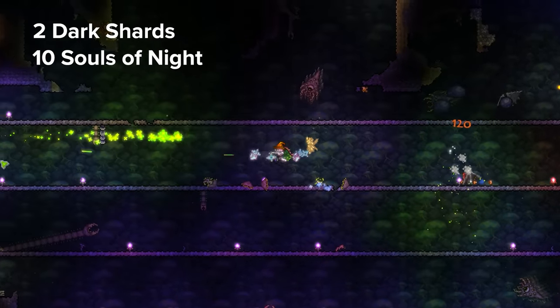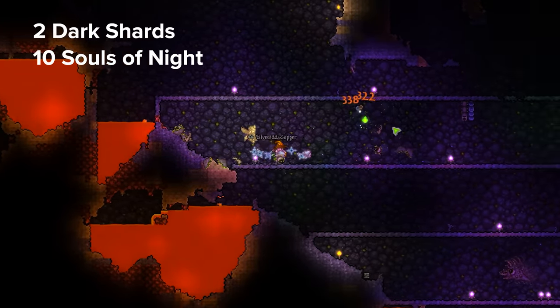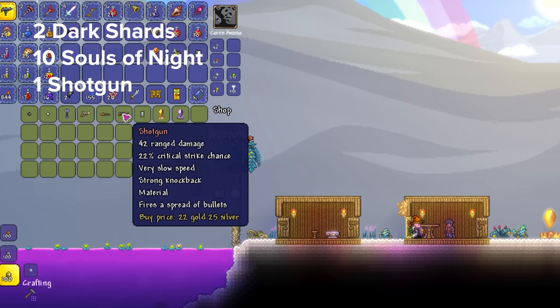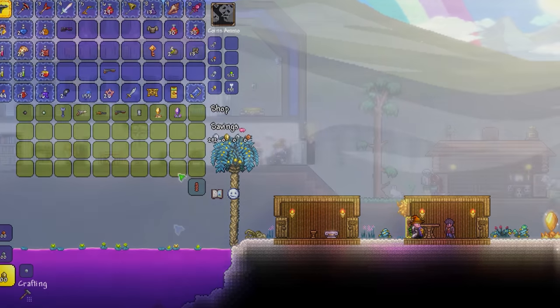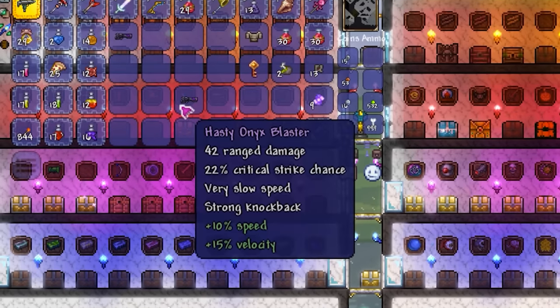Next up you need 10 souls of night, which can be quickly obtained by building a simple slayer farm in your underground evil biome. Finally, you need a shotgun, which can be purchased off the arms dealer for a base price of 25 gold. Now that we've got everything, craft your Onyx Blaster at a mithril or orichalcum anvil and we'll see how it performs.